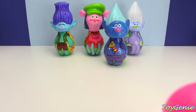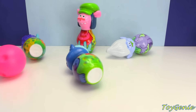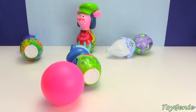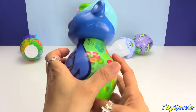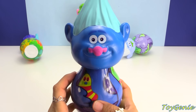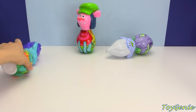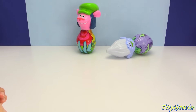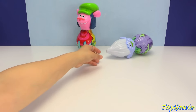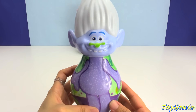And now it's time to knock down some more pins. Almost picked up a spare! Super awesome - we knocked down three pins. We got Biggie with blue hair, super cool. And then we got Branch with blue hair as well.